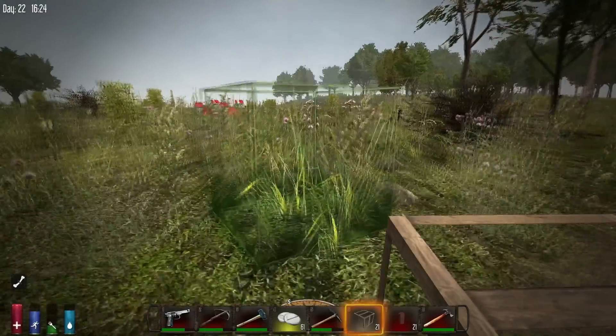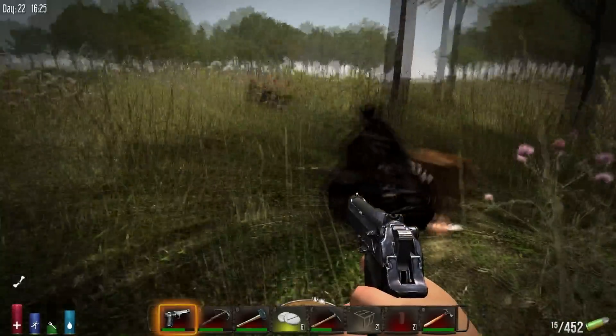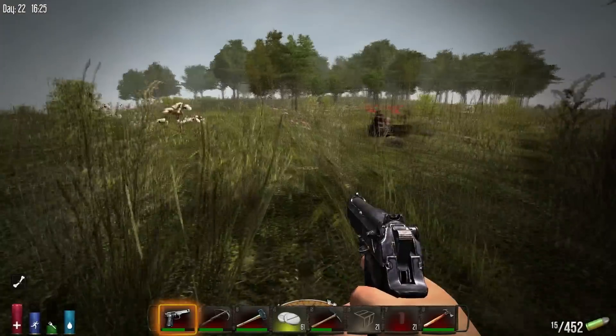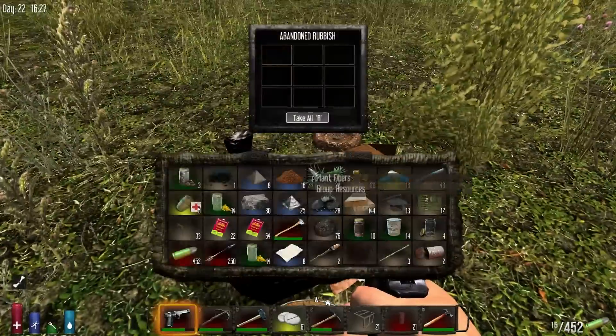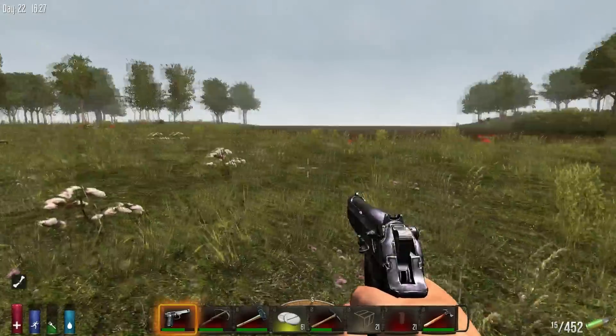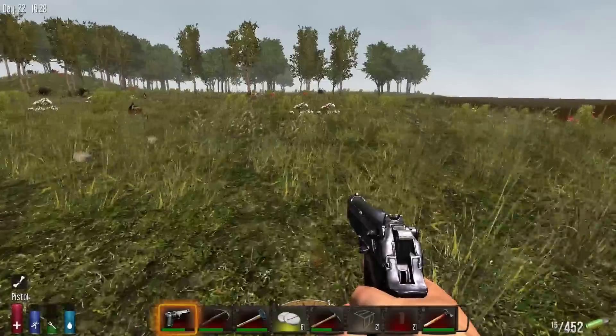Do we have any cotton out here? You might be asking what I'm gonna do with some cotton — well, I'm gonna show you. But first I'm gonna loot up some of this stuff. I think we're gonna need four pieces of cotton, and then we make ourselves a splint.